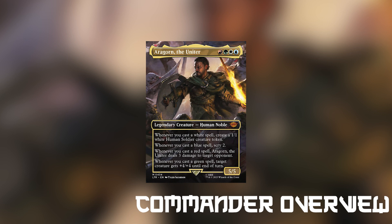Aragorn is a super powerful commander that can be built in a multitude of different ways. Anytime we cast a spell we get tremendous value, so we can really build him however we want. But for this particular decklist I wanted to focus on two things: multicolored spells and humans. Multicolored spells are obvious — if we cast a spell with multiple colors we trigger multiple abilities, and because of that nearly every single card in this decklist is multicolored.